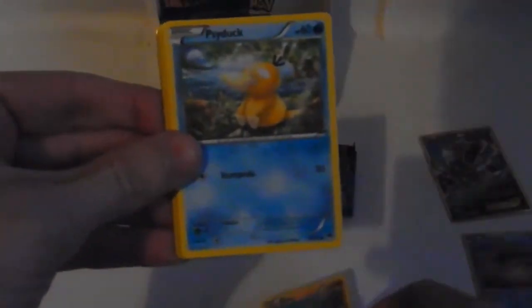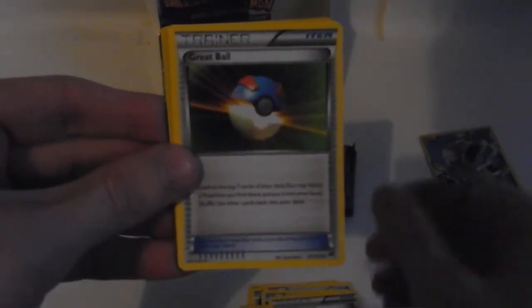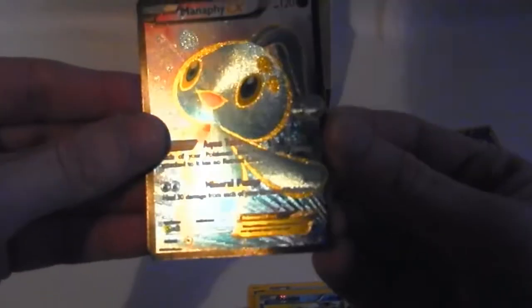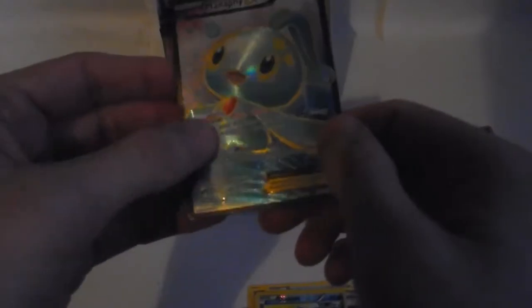Next pack: Gligar, Psyduck, Fletchling, Ducklett - we get quite a lot of Duckletts here - Espurr, Dewblade, Sceptile Spirit Link, Gorebys. The reverse is a Ducklett. And the rare in the pack is a Manaphy EX - ultra rare, and it's textured as well. I like it when it's textured. Awesome pull that one.